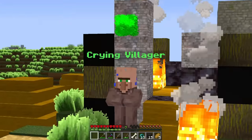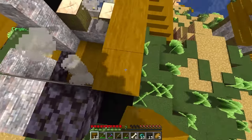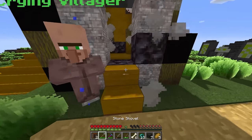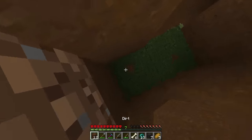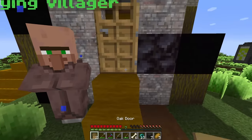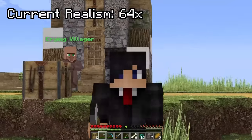Next up is the crime villager — fix their ruined house. I remove all the smoke and rebuild it using gravel, which looks nice in HD. I remove all the fires, get rid of the burning stuff, add a roof, and make an oak door. The villager is happy! Realism upgraded again — now at 64x. Not quite close to the goal though.